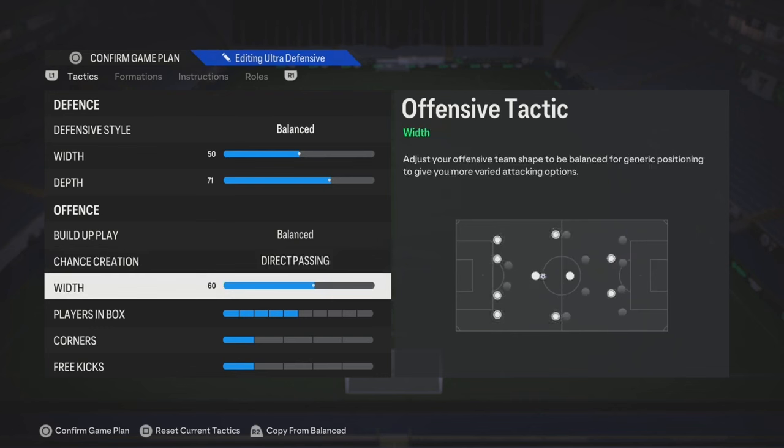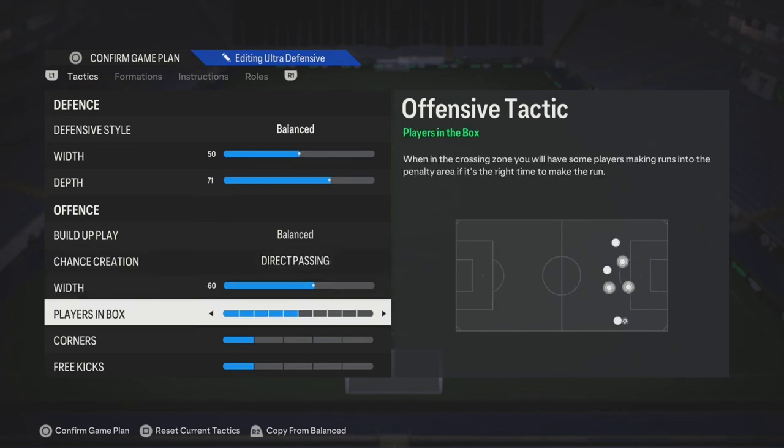As far as the width, you can match it up top or increase it just a little bit — it all depends on you. Players in the box: if you got Trivela trait players, set it to 3-4. If not, move it up to like 5-7.